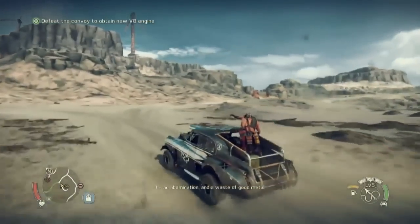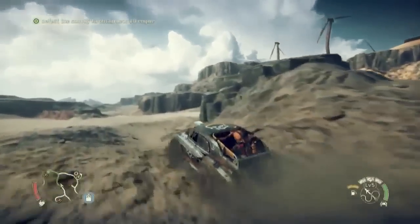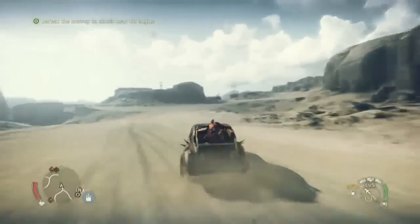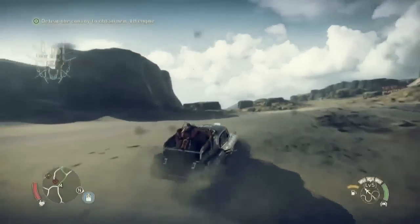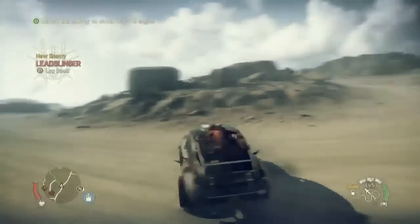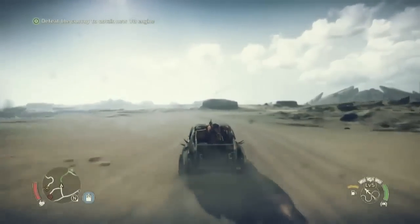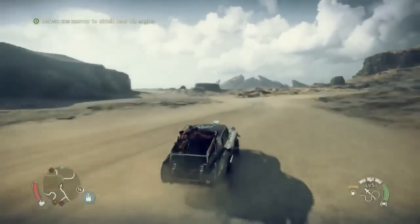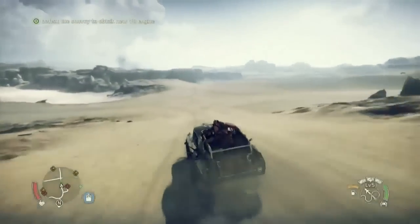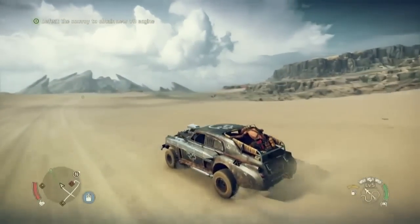That's definitely one of the most exciting parts of this game. We start off with Max losing his iconic Interceptor in a battle with Scrotus' Warboys. Max is really stripped bare of everything, and the journey for you as the player is to fashion a vehicle that will allow Max to escape to the Plains of Silence and hopefully find some inner peace. He gets companions like Chumbucket, a Wasteland Blackfinger — a fanatical mechanic who almost treats vehicles and engines as a religion. He gradually builds up, and you as a player will build up your very own Wasteland war machine.